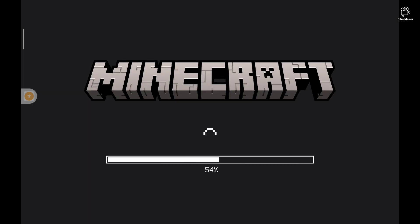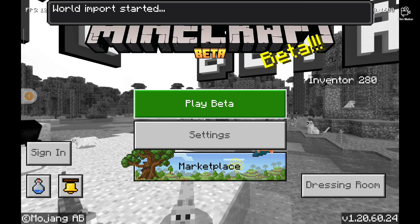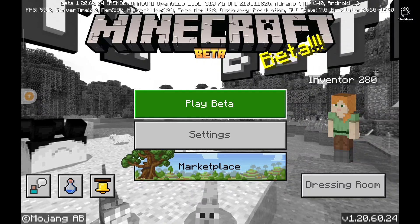It is opening — Minecraft is loading right now. Minecraft got a new update. World import started — this is the main thing to watch. World import finished successfully. Now click on Play.